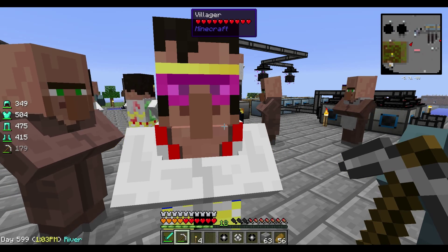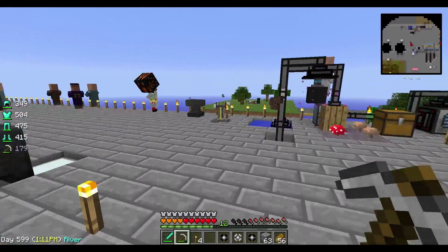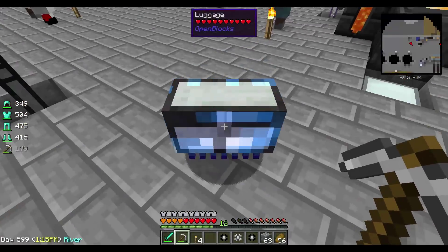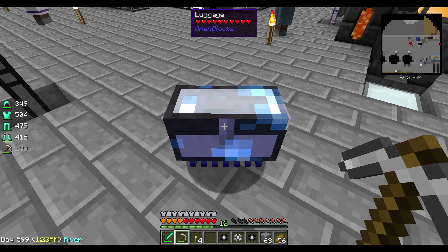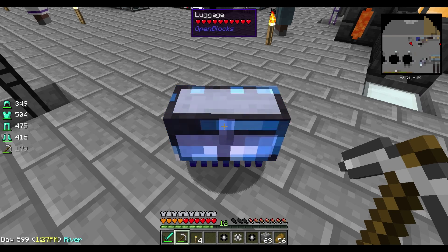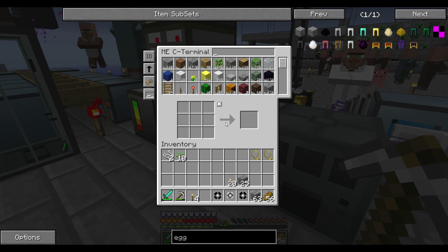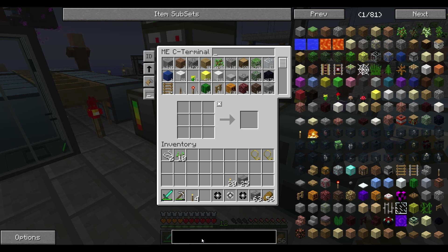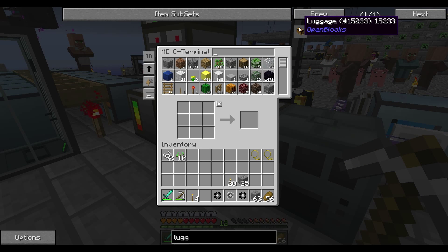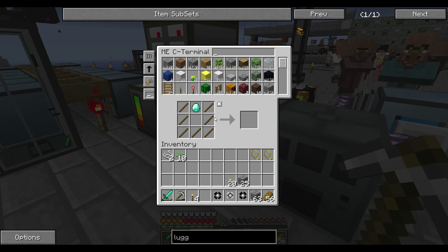The luggage from Open Blocks — where's the luggage guy? Oh gosh, there are so many villagers I just can't even see. There he is. So the luggage from Open Blocks — how can you expand his storage capacity? Now, everyone that answered this said lightning, which is true. But you can also use witch water, which I don't know if you guys knew. That is just another way to expand the luggage.